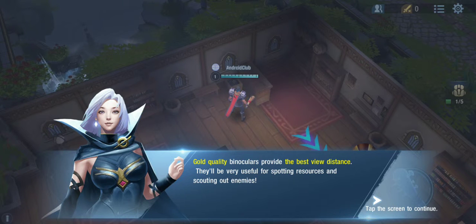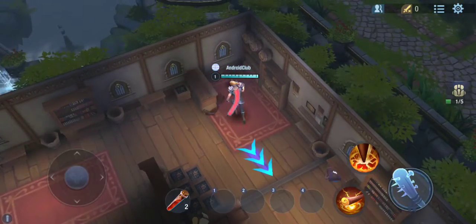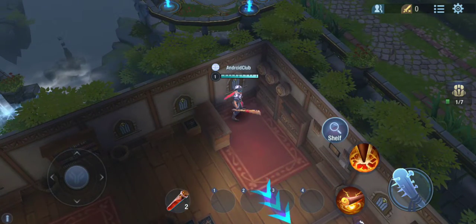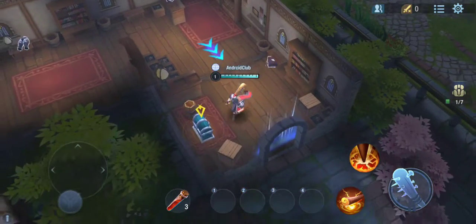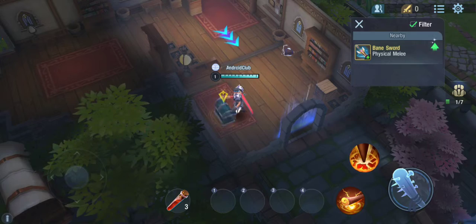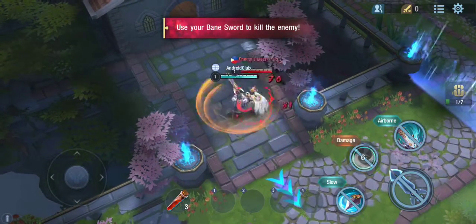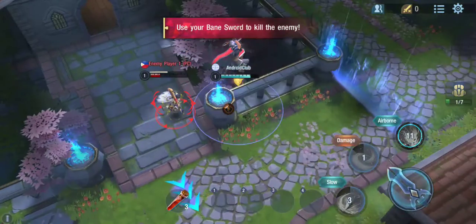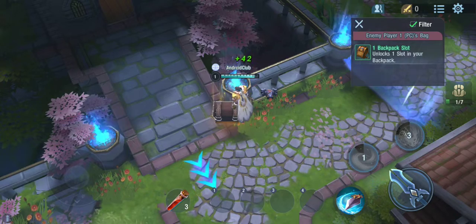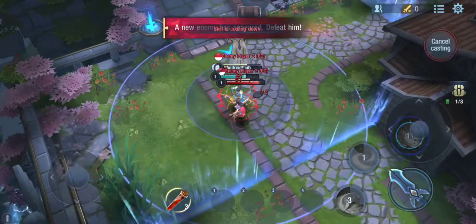Gold quality binoculars provide the best benefit. This gold-quality obsidian armor features powerful defensive attributes. After equipping it, you'll get powerful HP recovery capabilities. Now your HP will recover really quickly!